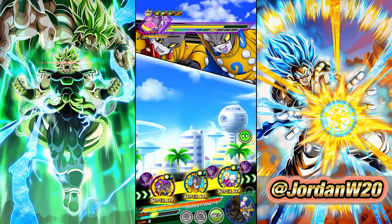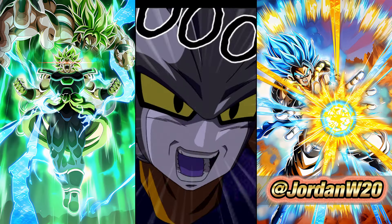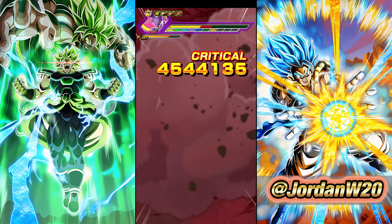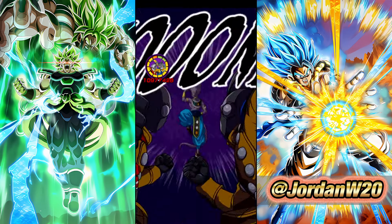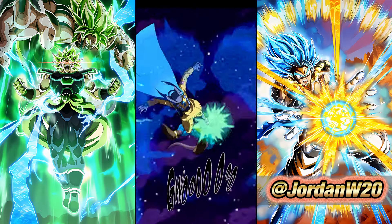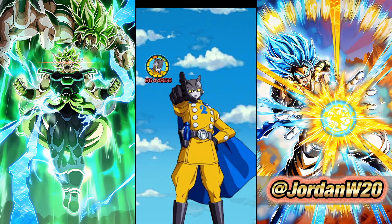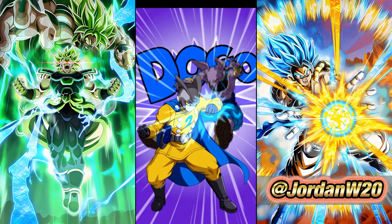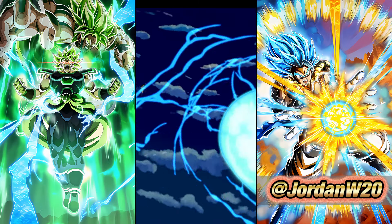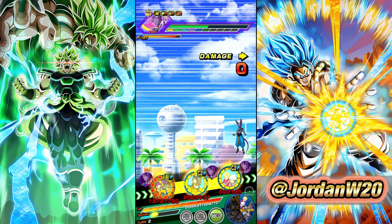We have a lot of damage dealers on the team — with them and the Gogetas running around, there's only so much I can do. The Gammas look really good, by the way. Remember they are supporting Gamma 2 by 50%, and the Krillin and 18 at the end are also giving 50% support. Definitely a very incredible unit — we love the Gammas here.